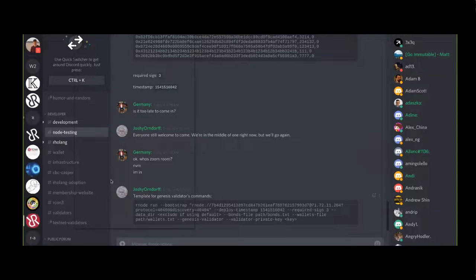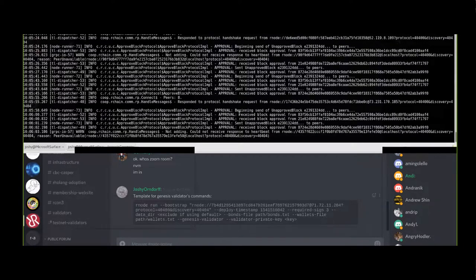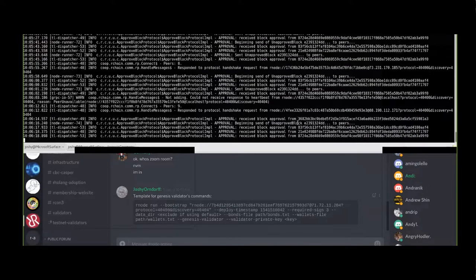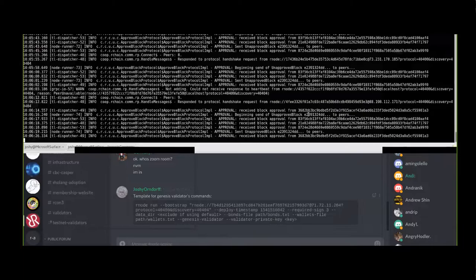Do you see me connecting? I have eight peers now, getting approvals from 83F, 21E, and 872. There's a new peer and received block approval from 368 - is that you, Ned? Your public key begins with 368. Yeah, actually I think it does. Good, so we've got block approvals from everyone.